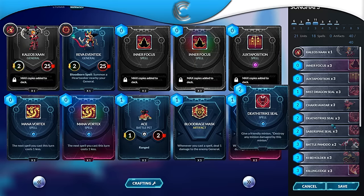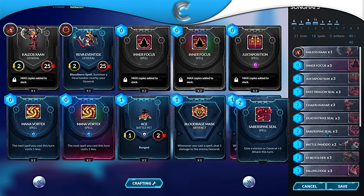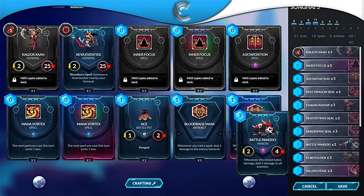Three Death Strike Seals — this card is key in this matchup. It allows you to kill off all the big minions he plays, letting you kill everything in one hit. We're running a ton of range units so Death Strike Seal is awesome here. Three Saber Spine Seals just for the damage — we want to put out as much damage as we can, keep his board clear, and hopefully kill him off before he kills Kalieos. Two Battle Pandos because Battle Pando works very well with Death Strike Seal, letting you clear all his minions off the board if you can get the combo to stick.